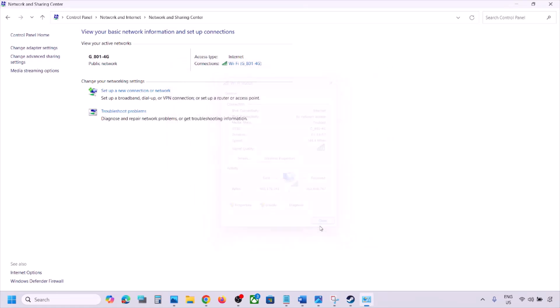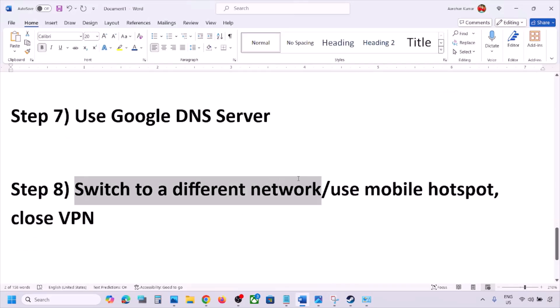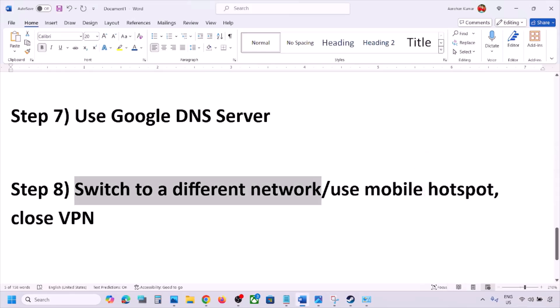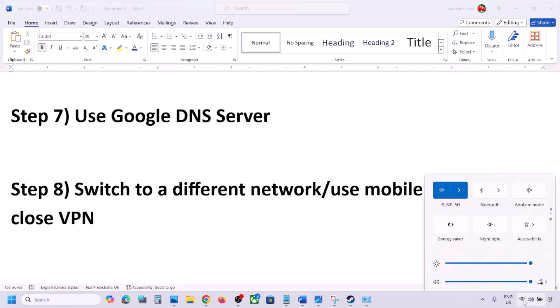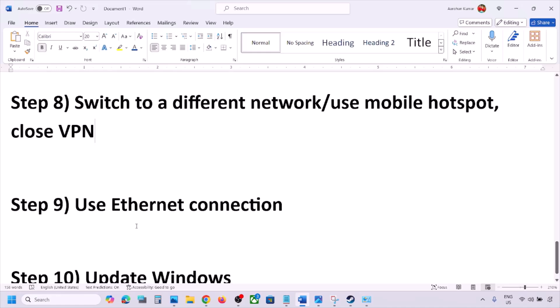Close the windows and let it complete, then launch the game and check. The next step is to switch to a different network. If you have another network available, connect to it and check. You can also switch to a mobile hotspot — turn on mobile data on your phone, enable the hotspot, connect your PC to it, and check. If using VPN, close VPN and check.